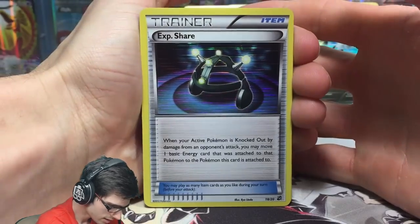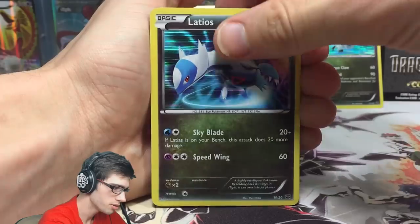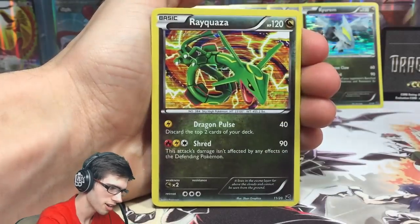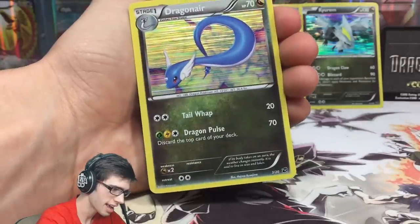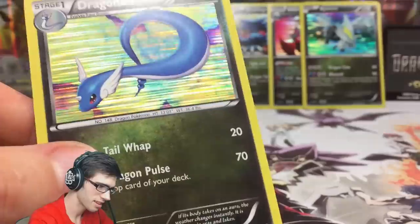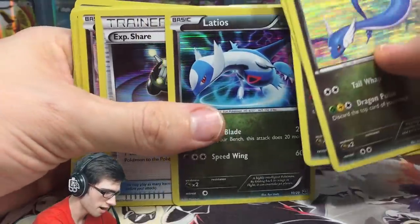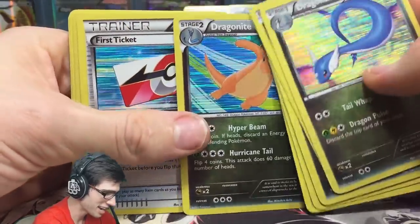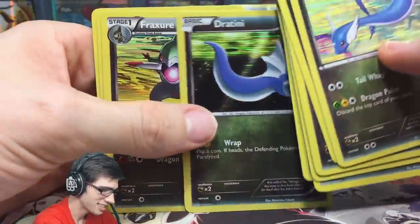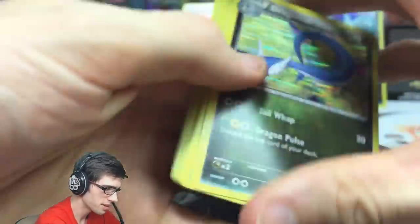I'm guessing the first card is like your rare. Let's go into this final pack — we got an Experience Share, Latios, Rayquaza, a Dratini, and a Dragonair. I'm guessing it's just completely random because I don't know if there's any sort of pack trick for these. We got Rayquaza, Latios, and Axew.